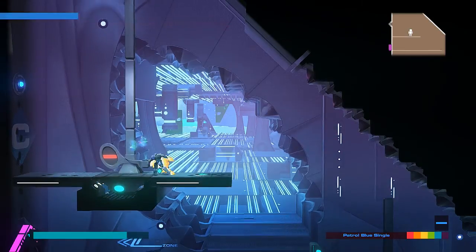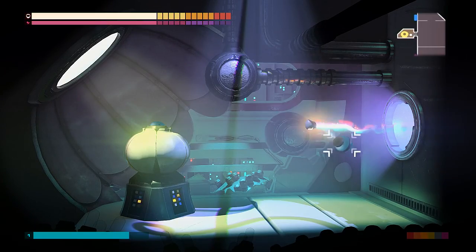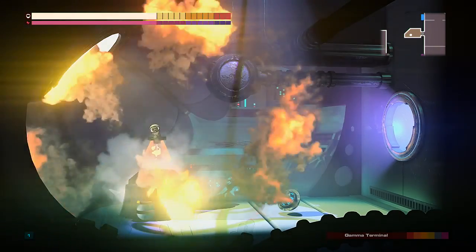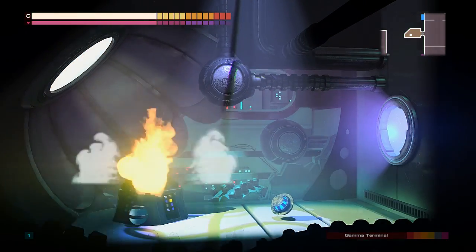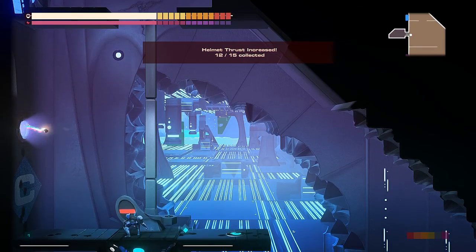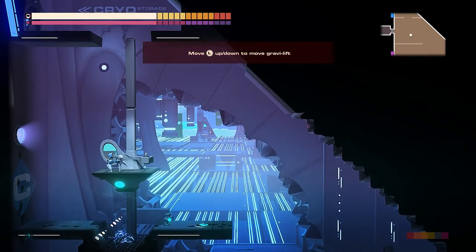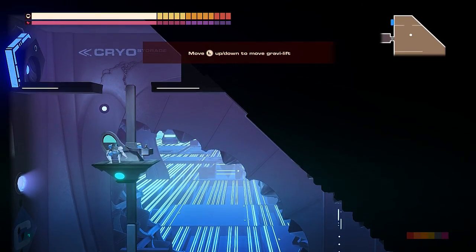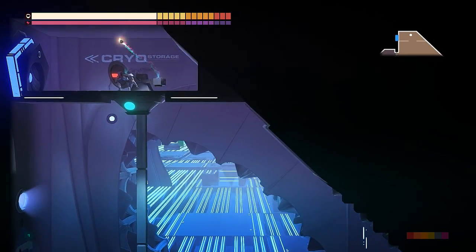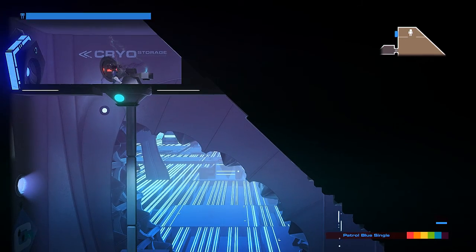So I need a purple to continue in that direction. 12 out of 15 thrust — that's catching up. For a while it was the primary thing I was always upgrading, but it fell behind over the course of Luna Base. One more cryo storage checkout — could this be the last one? The map looks pretty filled in. This might be the last one.